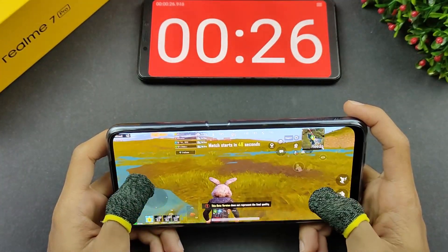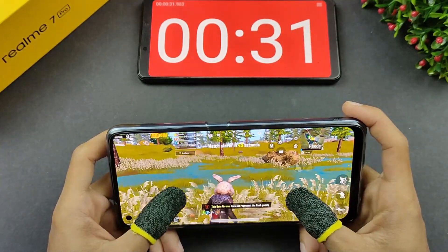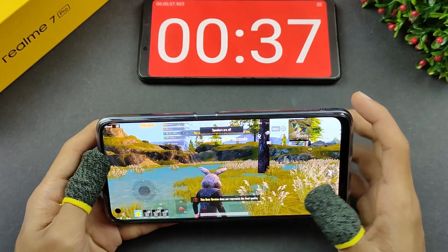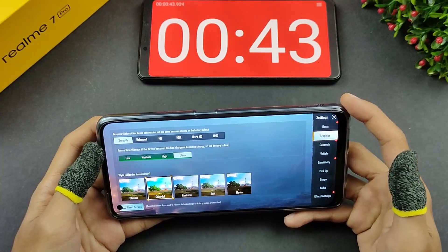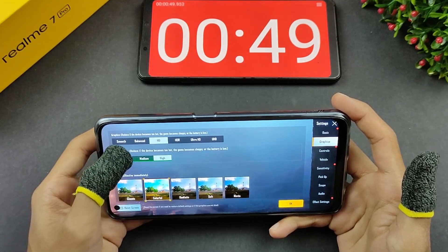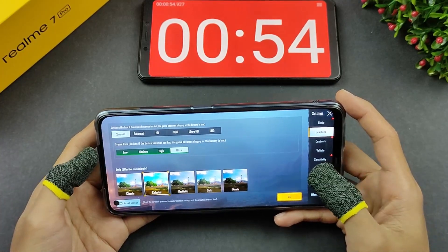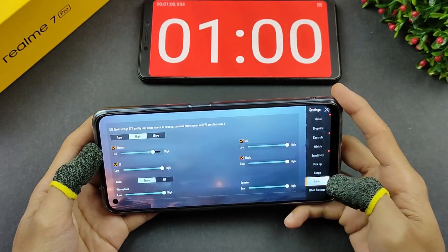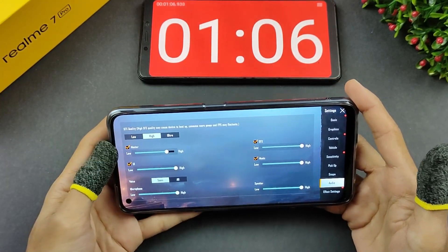Kita dah masuk dekat Spawn Island, dia ambil masa sekitar 52 saat. Korang boleh tengok dia render barang-barang yang ada dekat sini, so far just nice. Kita akan tengok dulu setting apa yang phone ni support - Realme 7 Pro ni guna Snapdragon 720G. Kita pergi dekat grafik - highest grafik korang hanya boleh dapatkan HD height 30fps. Tapi kalau korang turunkan grafik kepada smooth, korang boleh dapat ultra 40fps. Untuk audio dekat sini, highest boleh dapat highest sahaja, tak ada ultra, sebab chip ni memang macam tu je support.